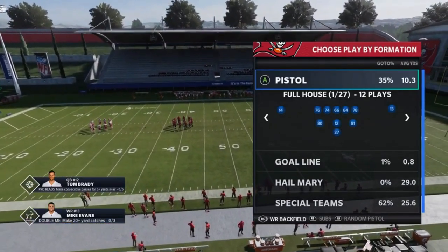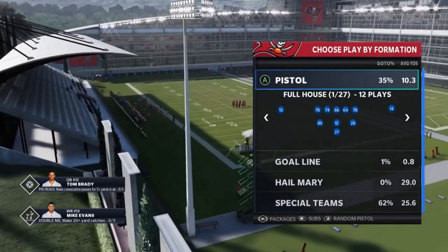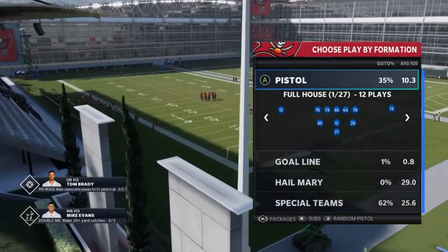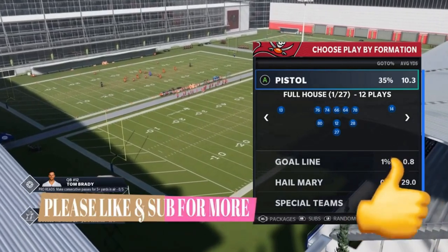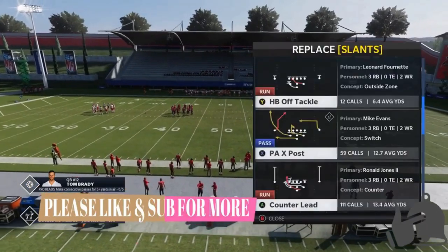I'm going to run wide receiver backfield here. Actually, I'm saving that for a future video. If you guys want to see a future video where I run this offense with Tyree Kill — 99 speed Tyree Kill in the backfield — hit the like button and let me know in the comments because I definitely plan on doing that. For now, we're mostly going to focus on the run plays today.